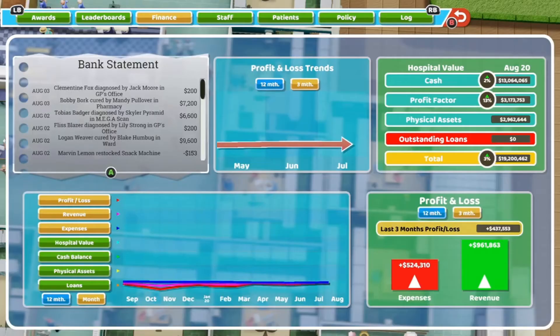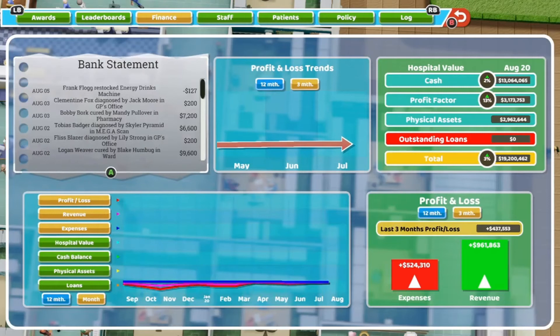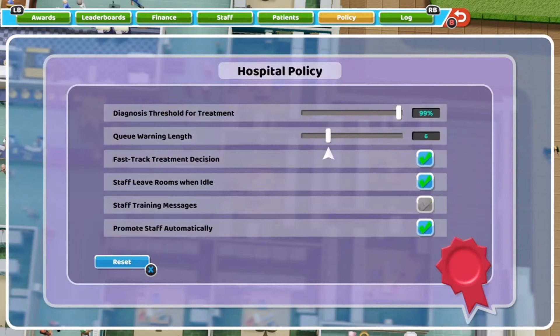Number 10 is the overview policy tab. Go to the money tab and the very first option is overview, which shows your profit and loss. But where you want to go is the policy screen. One thing I always do is promote my staff automatically. I don't usually ever train my receptionists — I may give them stamina, but they're so cheap that if they quit or threaten to quit, I just fire them and hire a new one. I don't train them above level three because it's just a waste of money — they only check people in.